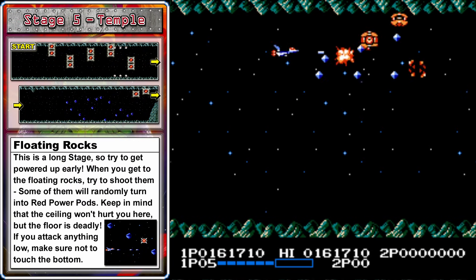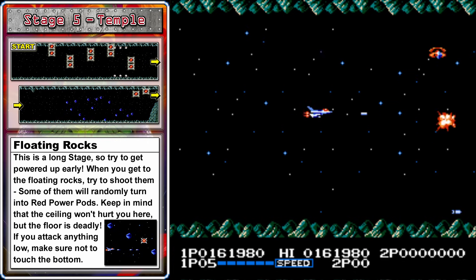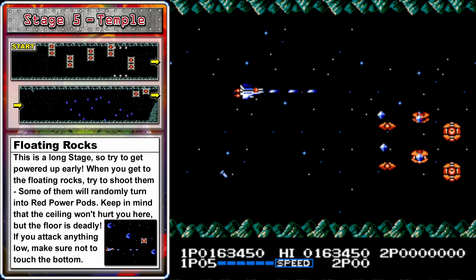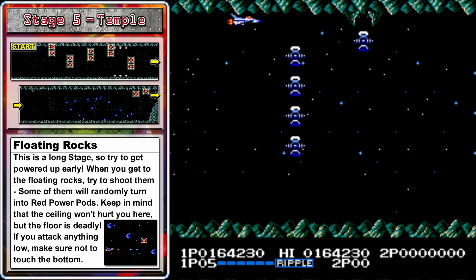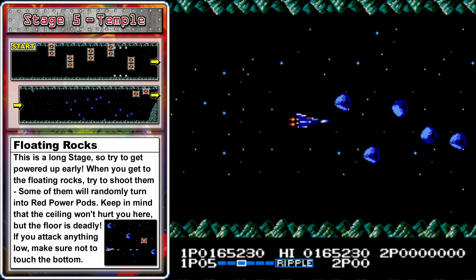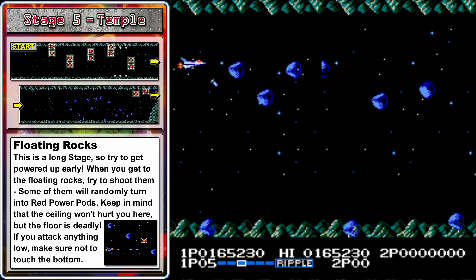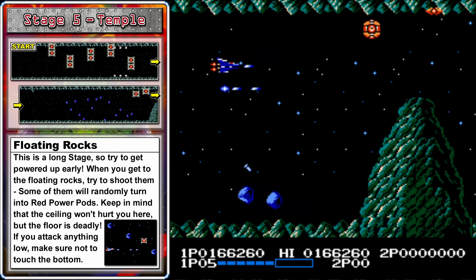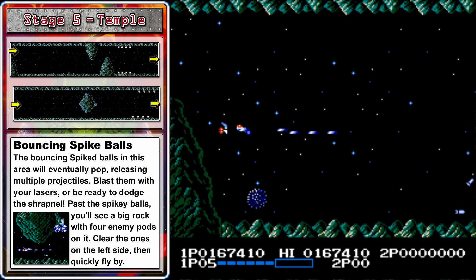That will bring us to stage five, the temple. To fight the enemies for power-ups here, shoot at the bottom row of enemies and then just move up a hair to shoot the top row. In this stage, the top of the screen is safe but the floor is lava, so be careful whenever you go down low — this is also true in stage one. Over here we'll encounter some blue floating rocks. Most of them cannot be destroyed, but randomly a few will be destructible and those ones will spawn power pods, so just shoot at all the rocks and see what comes up. Then you're going to fly up above this ridge where you can take out a few more enemies for a bit more power.